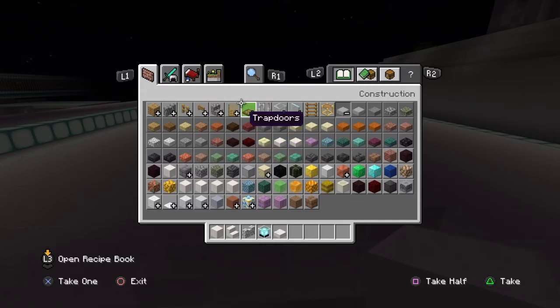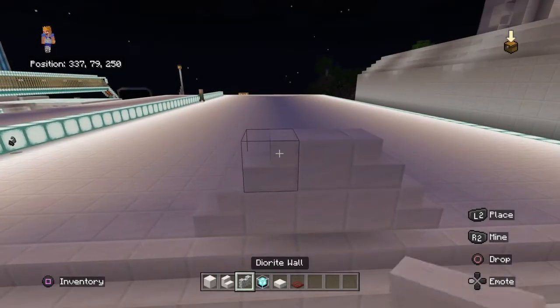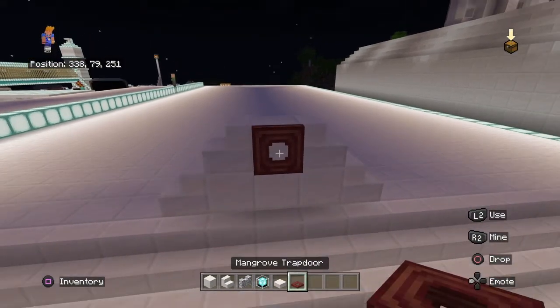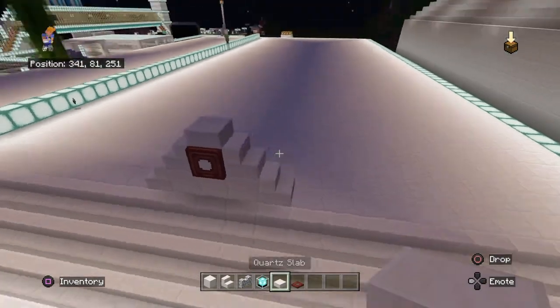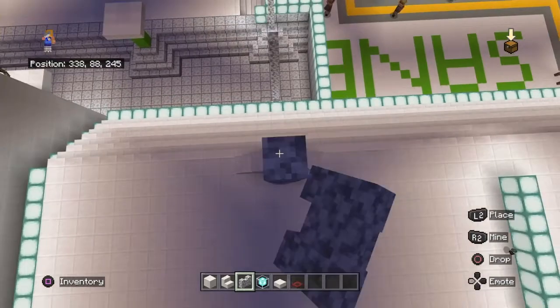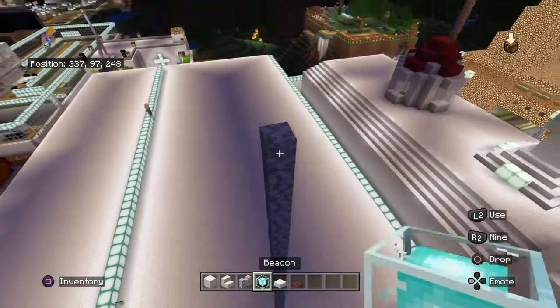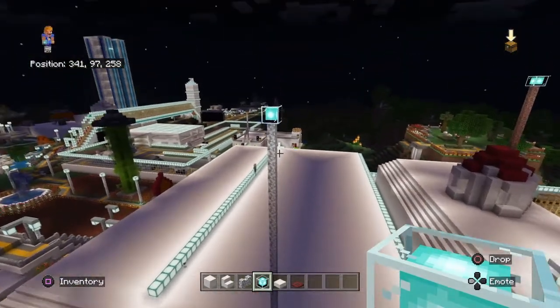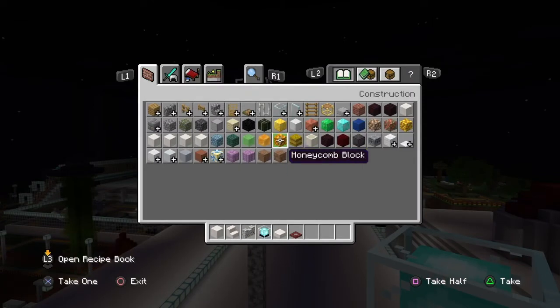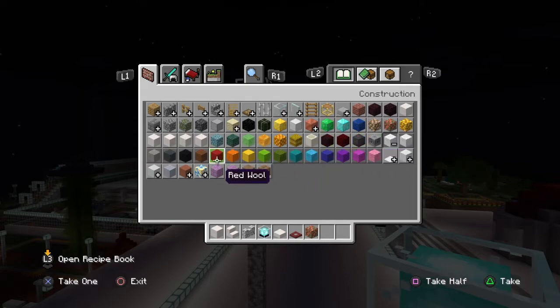And a mangrove trapdoor. Put the trapdoor like that. It should look like that, with a beacon. I'll tell you when you're doing a flag — any type. I'm going to get a red one.